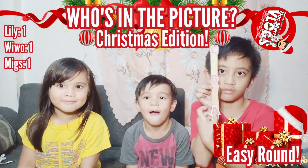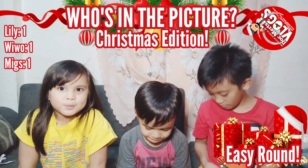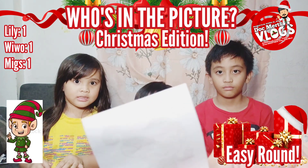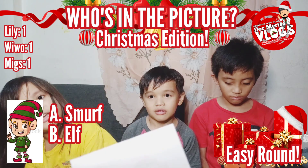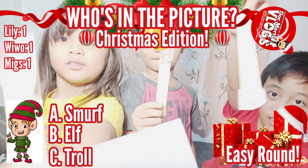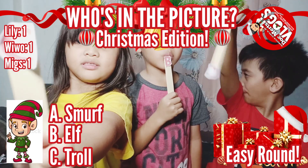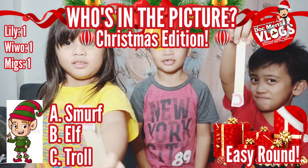One point each so far. Now let's proceed to the second photo. Who is this? Is it A — Smurf, B — Elf, or C — Troll? Kuya Migs answered C — Troll, Kuya Wivo answered B — Elf, and Ate Lily answered C — Troll. The correct answer is Letter B — Elf! So Kuya Wivo got it right!